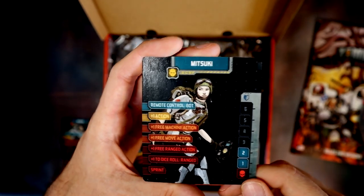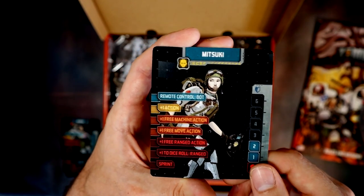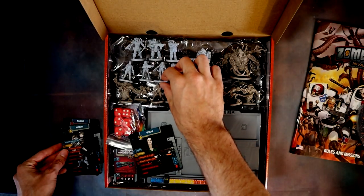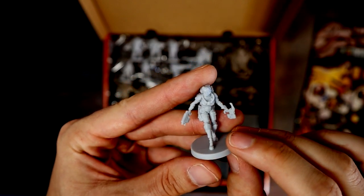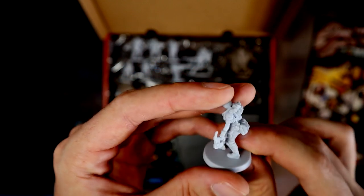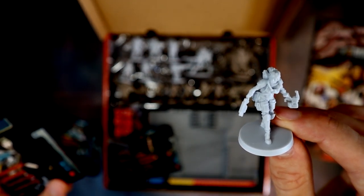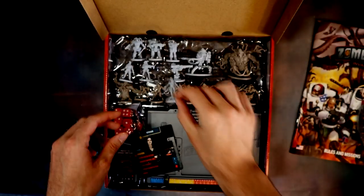Next is Mitsuki — it looks like the characters are being brought from different countries; this appears to be the Japanese character. She's got dual wielding pistols and some bags on the back — maybe a medic. Looking at her card, she does machine actions, so I think she's more of an engineer type. She looks awesome.